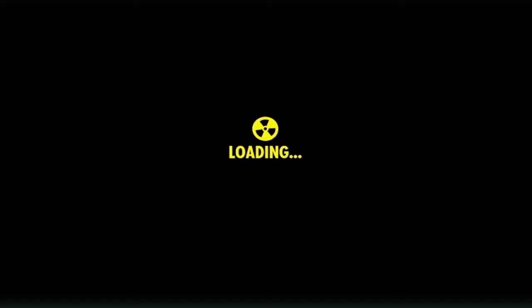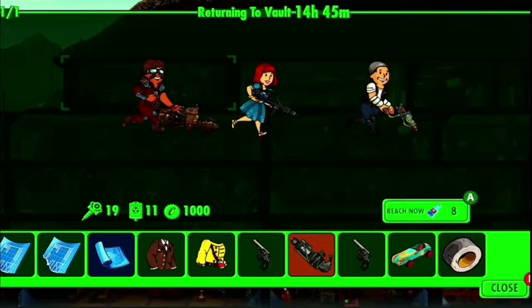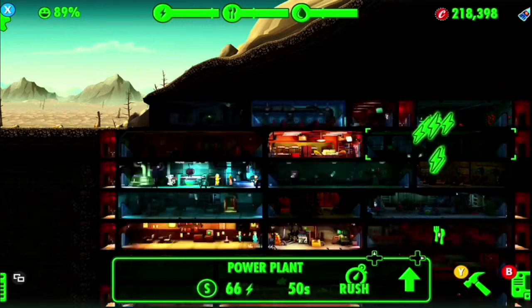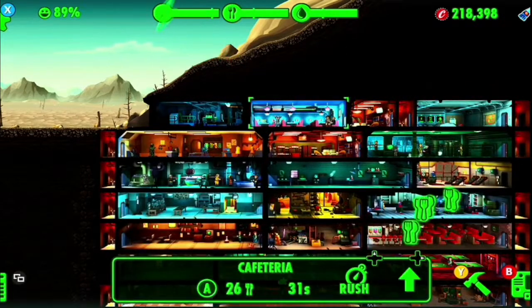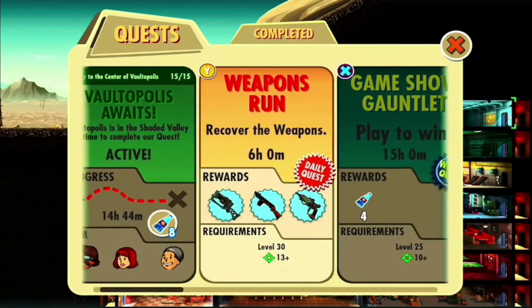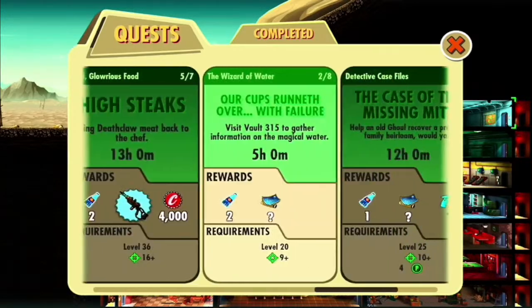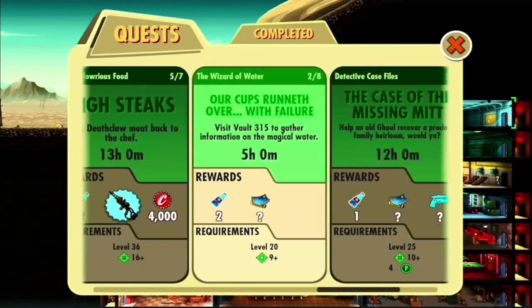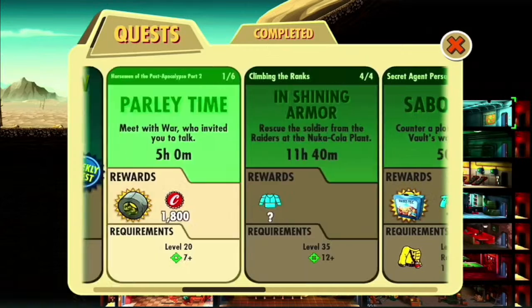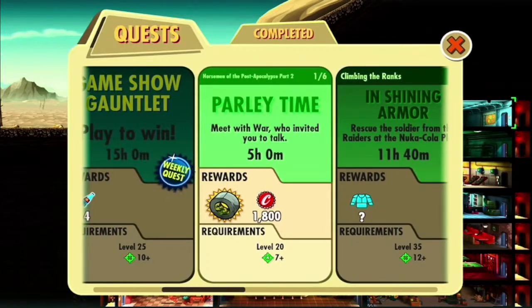Way easier than I was thinking it was going to be. We should set up next week's quest. Looks like level 20 is the lowest thing. We've got a continuation there, a continuation there, and that's a brand new one — Meet with War. Actually, it's Horseman of the Post-Apocalypse Part 2.